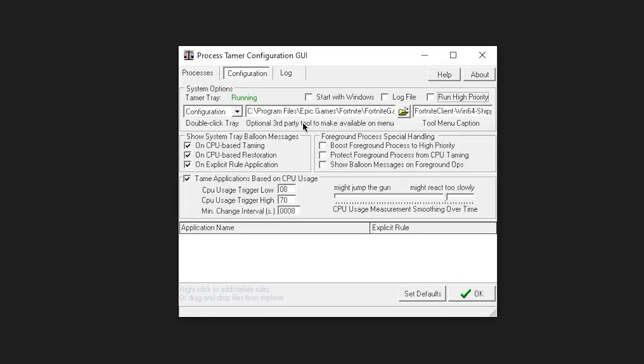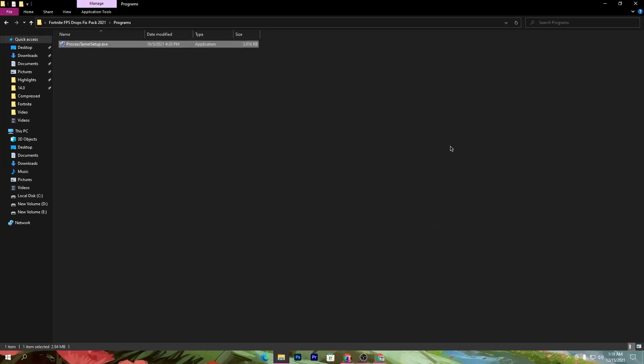Fortnite is now added successfully in the software. Find the option called 'Foreground Process Special Handling' and check 'Boost for Foreground Process to High Priority.' Also check 'Protect Foreground Process from CPU Taming.' Leave the CPU usage settings as default, then click OK. The software will keep running in the background.